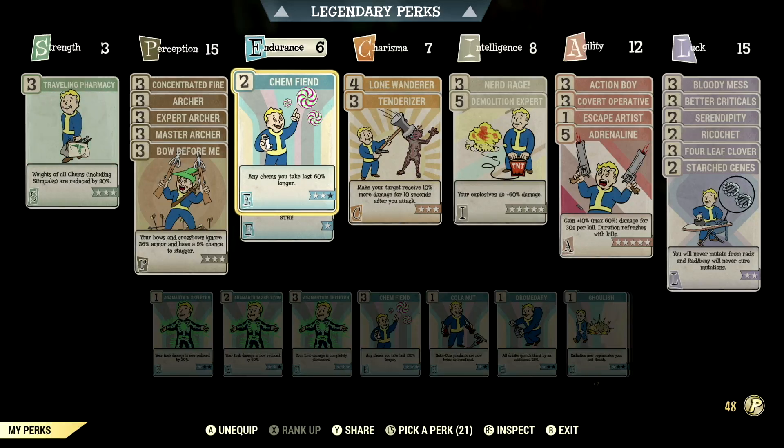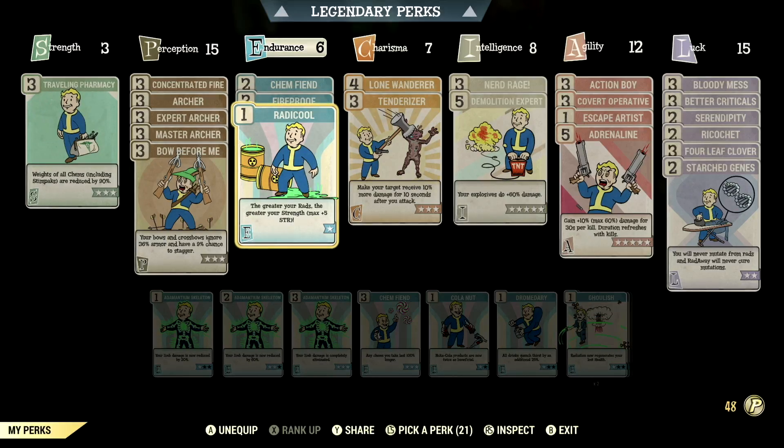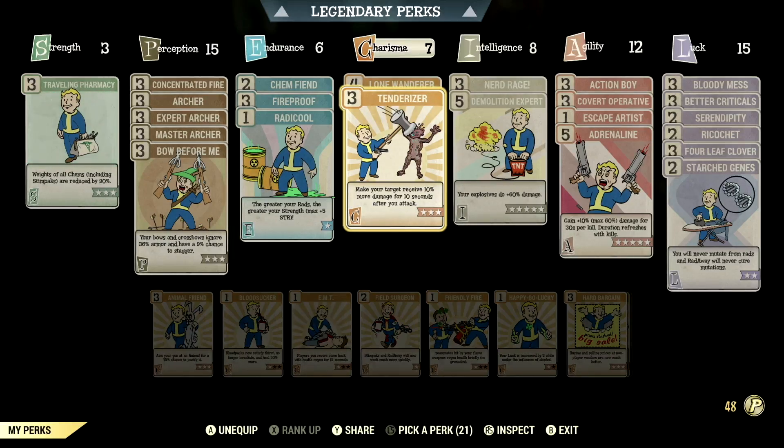Over in endurance, we have rank 6 with chem fiend at 2 stars - any chems you take last 60% longer - and we're taking overdrive and cycl buffs to get the max amount of damage. We have fireproof maxed out, taking 45% less damage from explosions and flame attacks. We have Radicool maxed out - the greater the rads, the greater the strength, up to plus 5 to strength. Over in charisma, we have rank 7 with lone wanderer maxed out - when adventuring alone, take 20% less damage and gain 30% AP regen. We have tenderizer maxed out - make your target receive 10% more damage for 10 seconds after you attack.